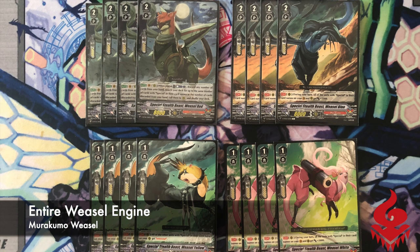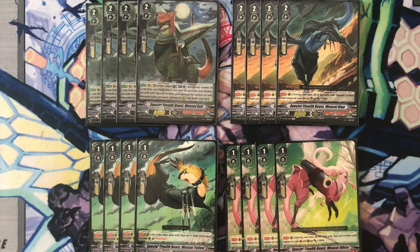This is our whole Weasel engine for the deck. 16 out of our 49 cards in the main deck when we start the game are Weasel, so you should be able to draw to them. Blue and white are super important, giving all units with 'Weasel' in the name plus 2k, including themselves.